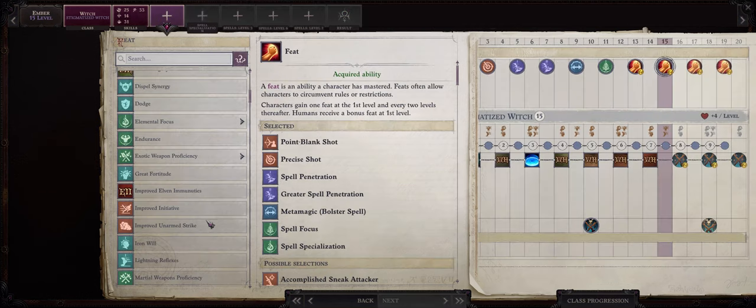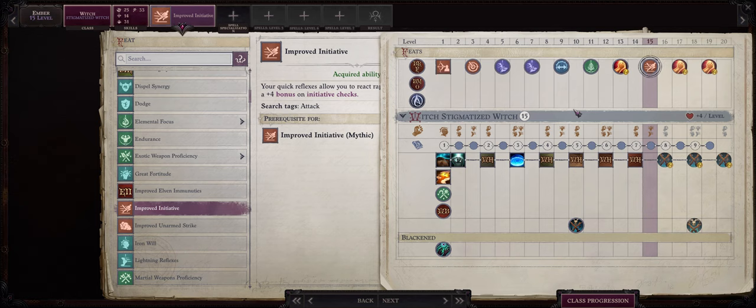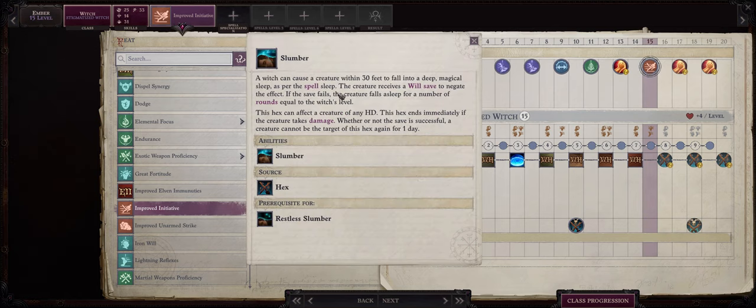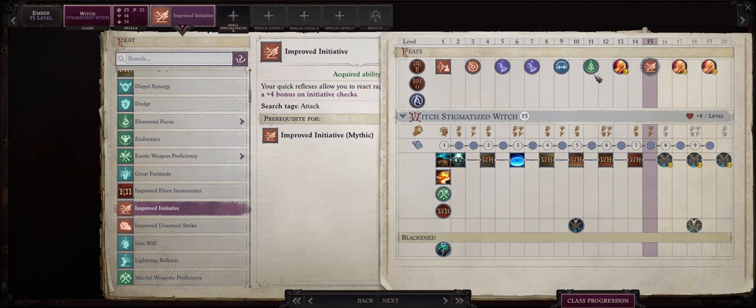Now for our level 15 feat I would go with Improved Initiative. Because Ember can do quite a lot of single target damage it is in our best interest to have her act first before the enemy can react, to defeat them as fast as possible. And by level 15 we will already have a very powerful Hellfire Ray. You can of course pick this earlier which will also help Ember inflict Hexes such as Slumber before the enemy can react, but I find my Ember feat selection up to level 13 is very solid so I have a hard time finding a feat here to replace with Improved Initiative.